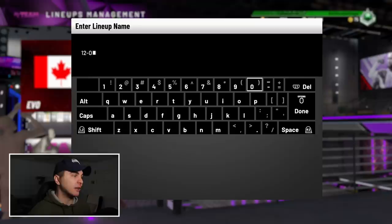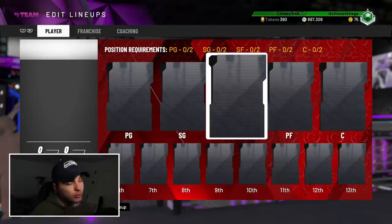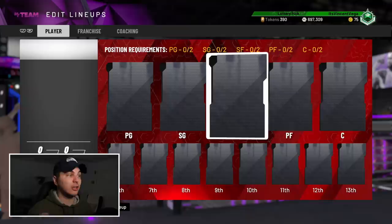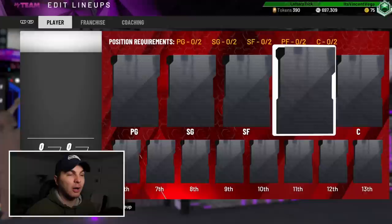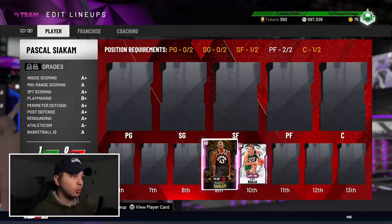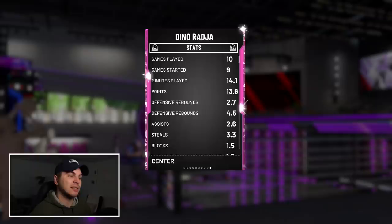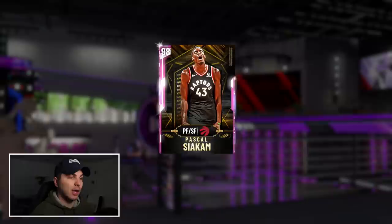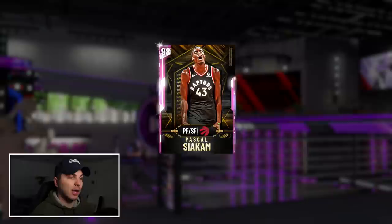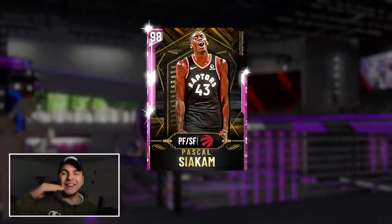Now the best part of this video — 12-and-0. Let me build you my lineup that we're gonna try to go 12-and-0 with. I'm spending so much time on spotlight challenges, I don't know when I'll actually get to a run. For the bench front court: my boy Dino Radja at backup center, Pascal Siakam who I just unlocked at backup power forward, and Billy Cunningham at backup small forward. That's a loaded front court off the bench.